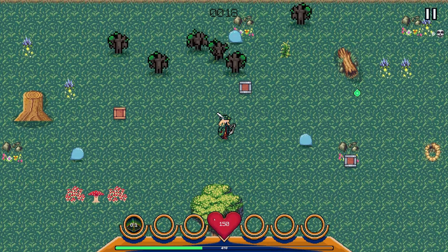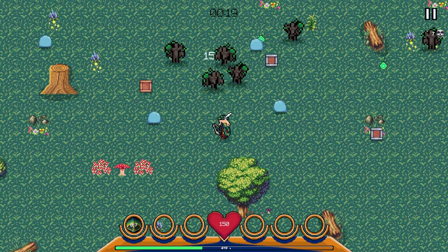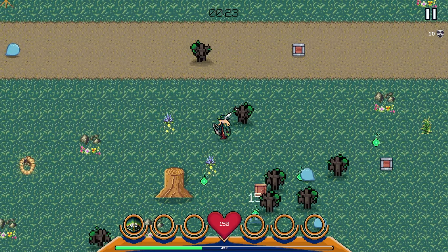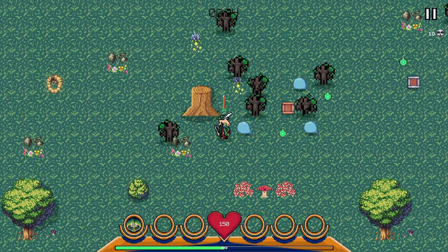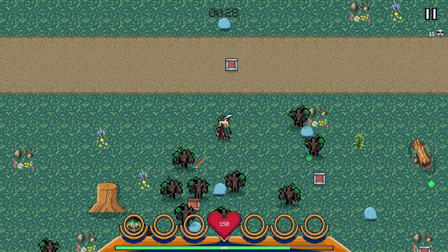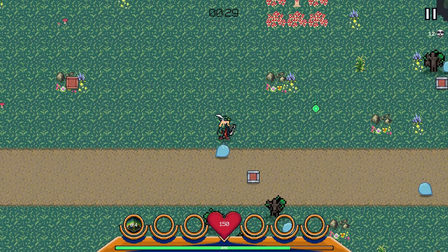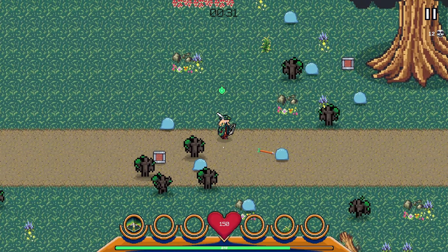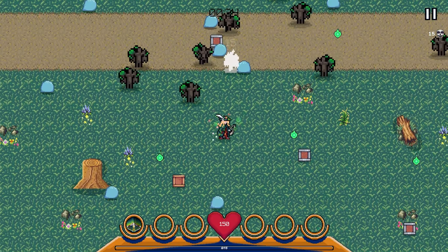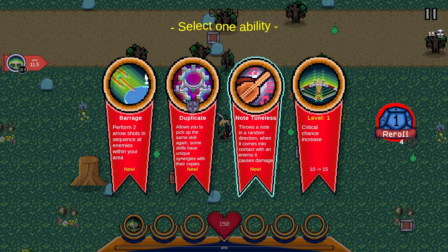We have a survivor-like setup: health at the bottom, experience at the very bottom, all our abilities with cooldowns, and a kill count up in the top right. The goal is to survive 20 minutes, and then there is a boss at the end which we'll have to dispatch in order to make it out alive.